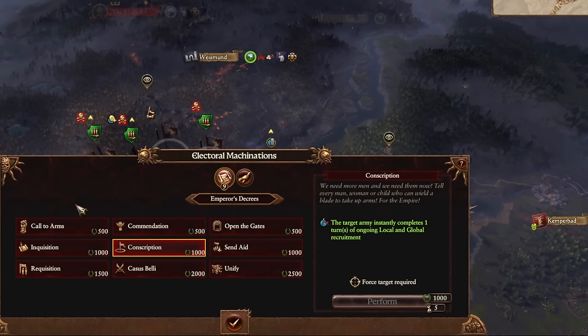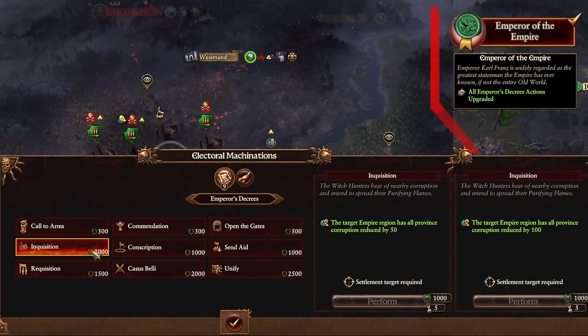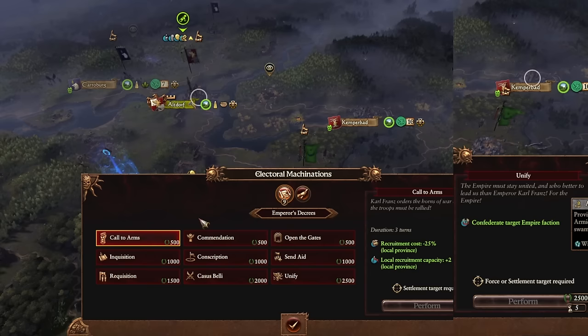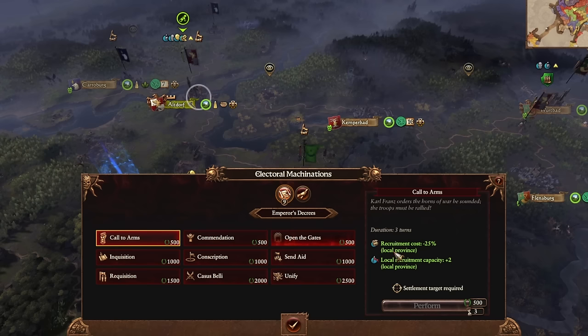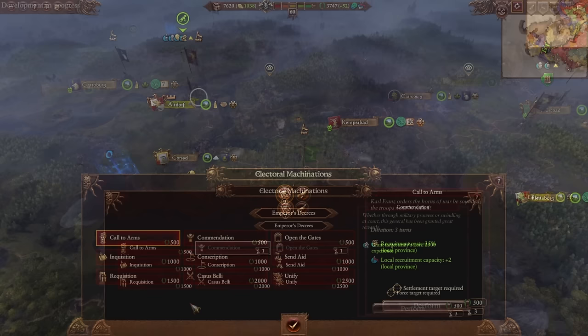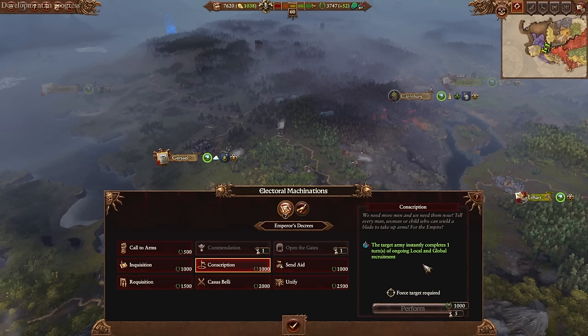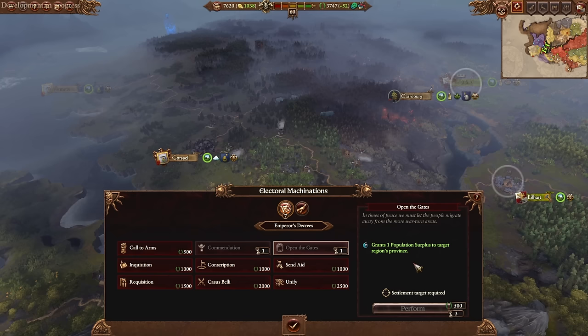I'll go through all of the decrees and hover over each one so you can see what they all do, and side by side I'll put the upgraded version you get once you unlock the Emperor of the Empire technology so you can compare. A lot of these decrees can be really powerful, especially later in the game when you've got a lot of prestige and the Emperor of the Empire technology unlocked. Conscription lets you instantly recruit units; Open the Gates lets you rush early population growth to get to a higher tier and more powerful units quicker; Commendation can boost Karl Franz to reach his unique skills faster.